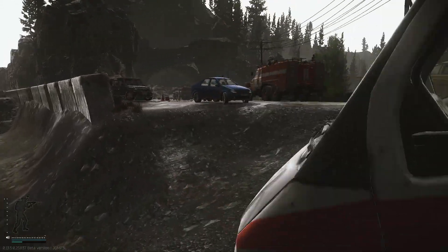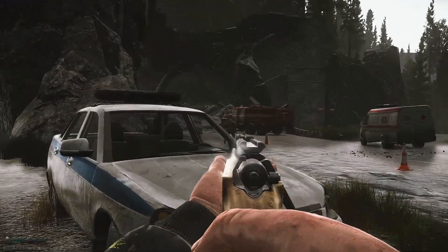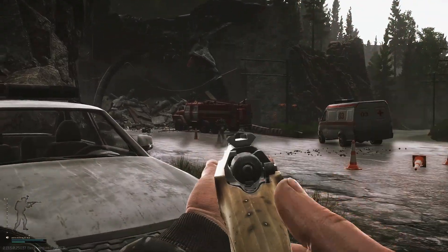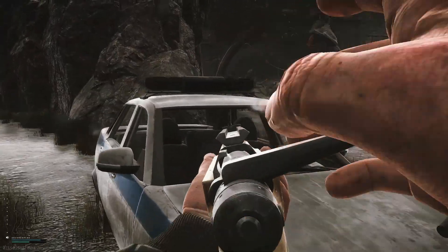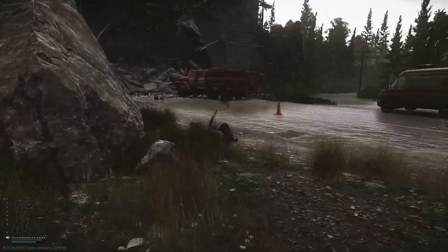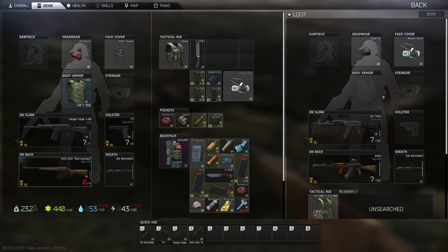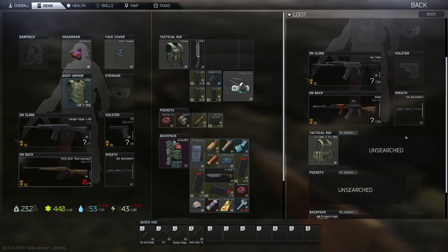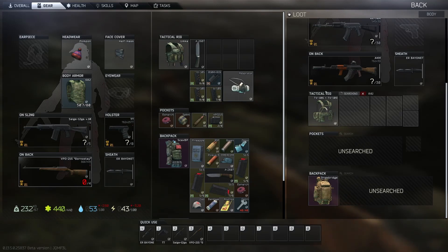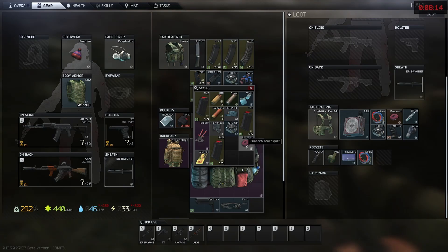I believe the ruined road exfil is here and to the left — this is the tunnel exfil, and slightly to the left should be the ruined road exfil. They acted weirdly — it might have just been a scav, honestly. Let's loot you quickly. You had a lot of big boy stuff. I definitely might just get completely messed up here. I spent a few minutes organizing all of my loot so that I could take what I thought was best.